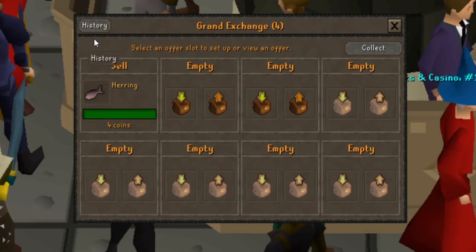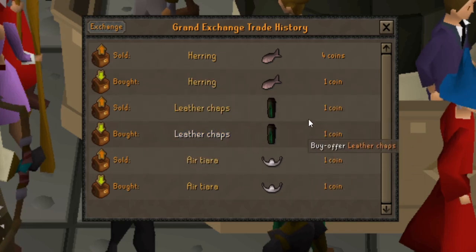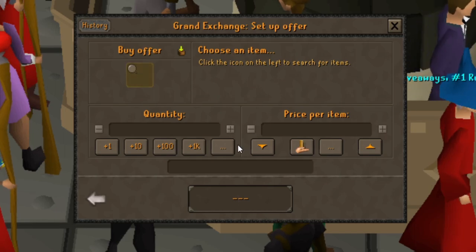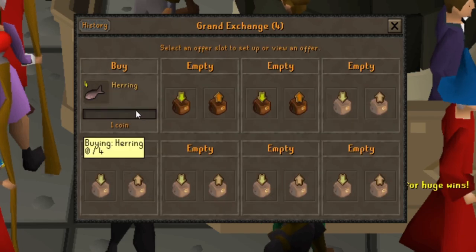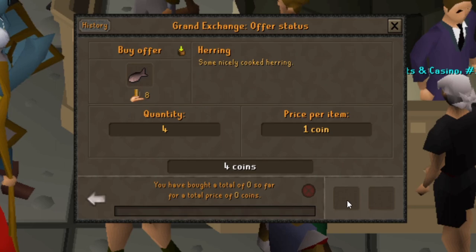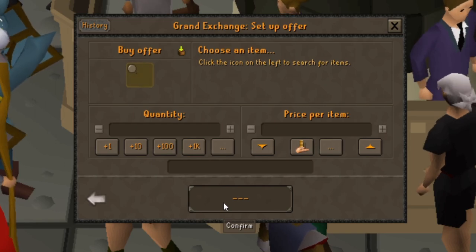We sold that herring for 4gp, and since that worked well the first time I'm going to do it again. These are the items I've traded so far. Let's buy some more herring and put in an offer for 1gp each. Not an instant buy this time. The herring's not really selling so I'm thinking about diversifying my portfolio — I'll try buying one herring, one sardine, and one raw sardine.